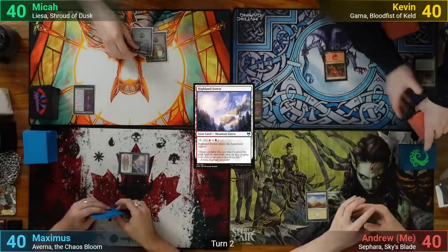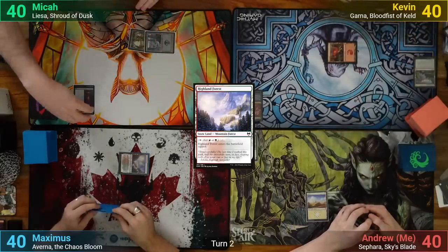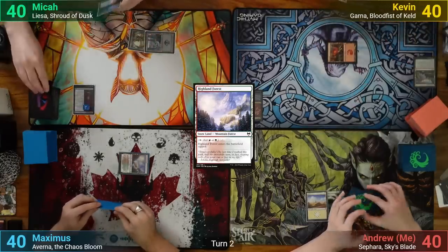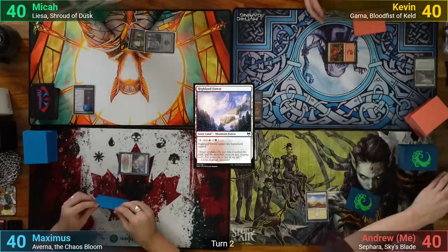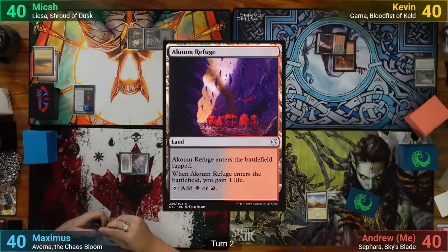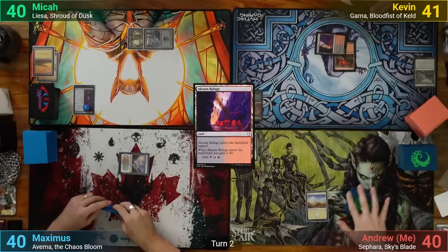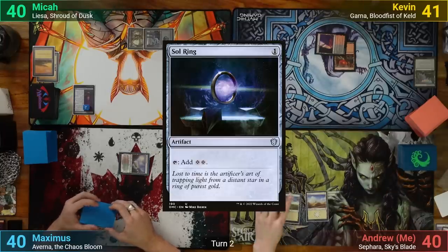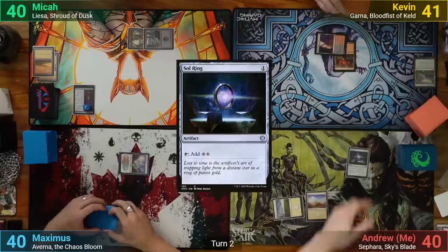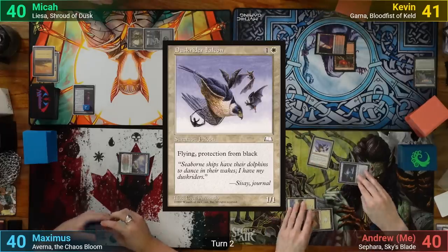Mika plays a Swamp, then levels up Warlock Class, looks at his top three, puts one to hand, and the rest into his graveyard. Kevin plays an Akum Refuge, which comes in tapped and gains him one. For my turn, I play a Plains and cast Sol Ring, then bring out my favorite Dusk Rider Falcon, and pass.